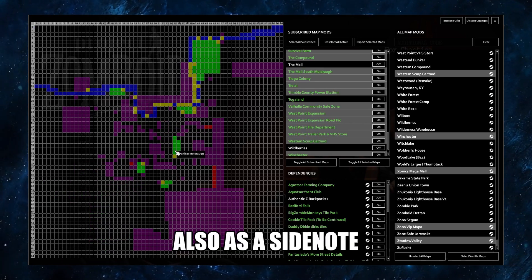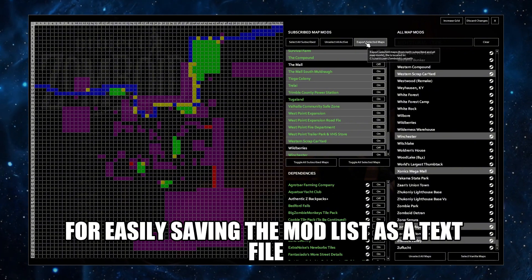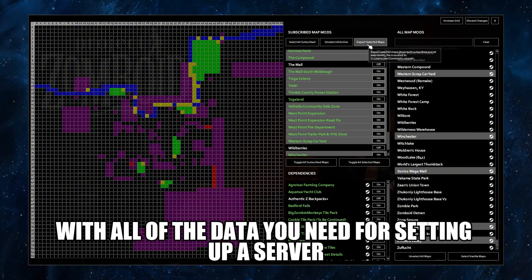Also as a side note, the export selected maps button is right here for easily saving the mod list as a text file with all of the data you need for setting up a server.